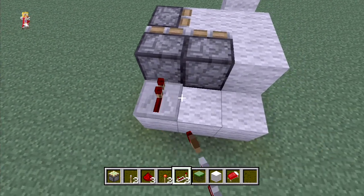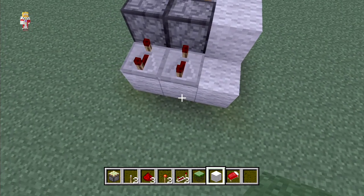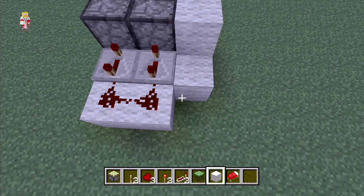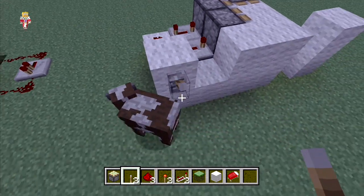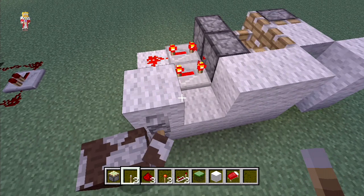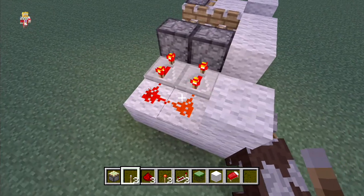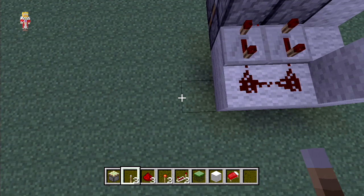Then what you want to do is put your repeaters down and make sure they're on the longest delay — remember that — hook them up with some redstone and stick your lever. Now we turn it on and you see that small delay before it actually moves.